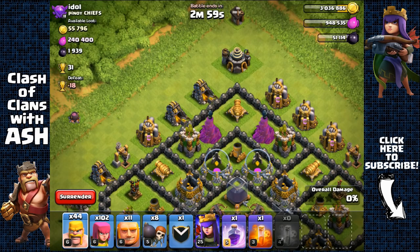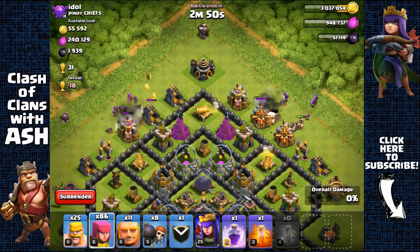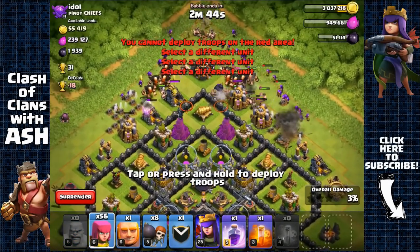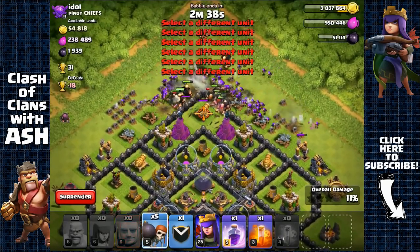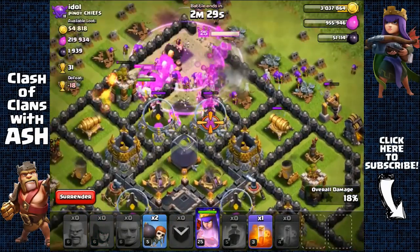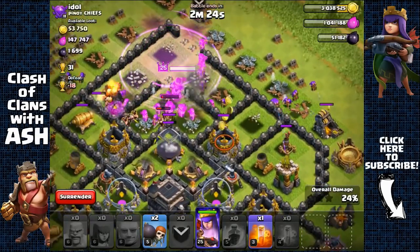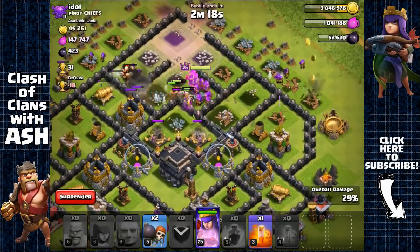Using a few barbarians and archers to remove the collectors on both sides, then spreading barbarians, archers, and giants, opening the first layer with wall breakers, targeting the second layer with a raid spell. Sending down my queen and clan castle troops. Not going to use more wall breakers — otherwise they'll open unnecessary compartments and have troops run off left and right, which I don't want. Got the Dark Elixir easily.